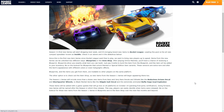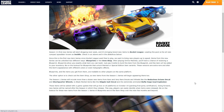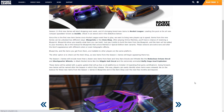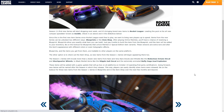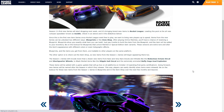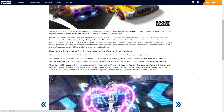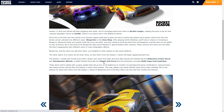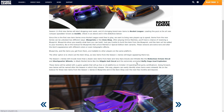Blueprints and the items you get from them are tradable to players on the same platform. The other option is to check out the item shop, as new items from Series 1 will begin very soon — today's item shop may even have some Series 1 stuff in it, or maybe after the 19th. Series 1 will include more than a dozen new items: rare and very rare decals, and wheels like the Bodylicious Octane Decal and the Square Quarter Wheels, to black market items like the Stipple Gate Decal and the extremely animated Buffo Suzhou Gold Explosion.